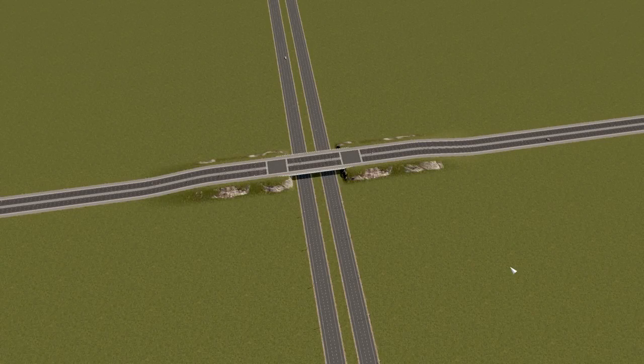Today is the day we build the cloverleaf — the first interchange, probably the first interchange that most of us hear about. The cloverleaf is very popular internationally. It has its problems and shortcomings, but we're going to try to minimize the shortcomings and maximize its usefulness today. You'll notice we have this six-lane road going over a bi-directional highway, and I want to create a cloverleaf interchange that respects the nature of this road.